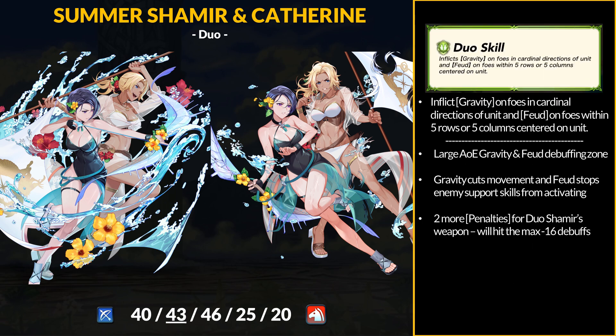If you want more status effects, you can use their dual skill — inflict gravity on foes in the current direction of the unit, and inflict feud on foes within 5 rows or 5 columns centered on Shamir. If you land both, Shamir gets her 4 status effects, meaning minus 16 speed and defense from her weapon. Gravity is always annoying, and this is a long-range effect. As for Feud, you can stop the enemy from trying to regain buffs via support units — they aren't panicked, Discord now adds more debuffs, and Feud prevents outside help.